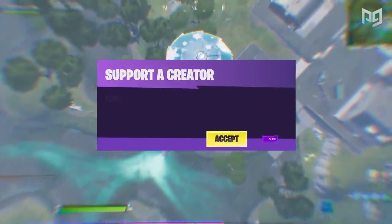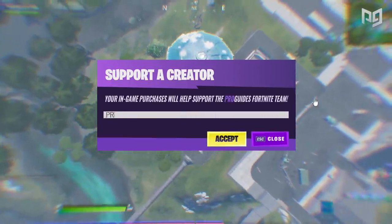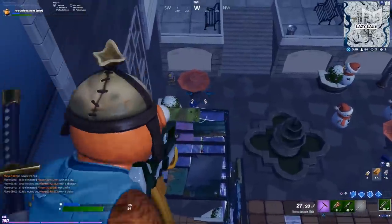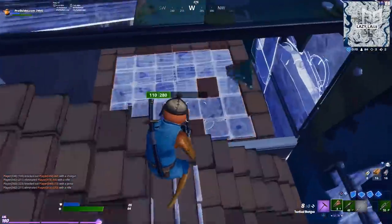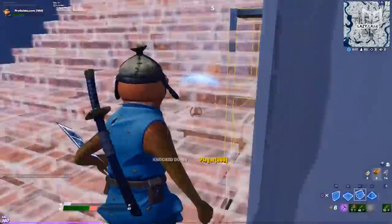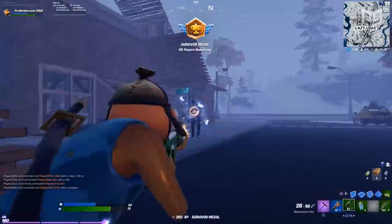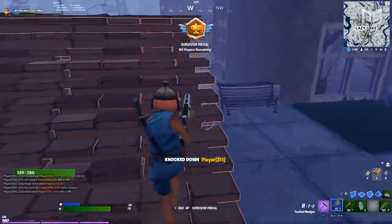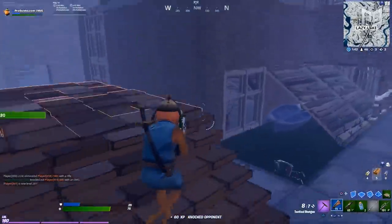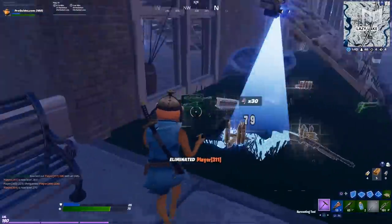I know how annoying lousy RNG can feel. If there was a way to get rid of it entirely, I'd spill the beans, trust me. But we can't wholly eliminate randomness from our matches. There will always be situations where the game's unpredictable behavior makes things not turn out our way — whether that's from getting poor loot or having the zone spawn super far away. Still, there are ways to become more consistent and minimize how randomness impacts our games.